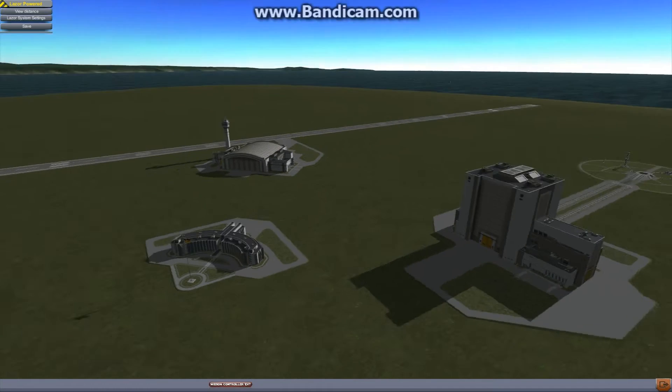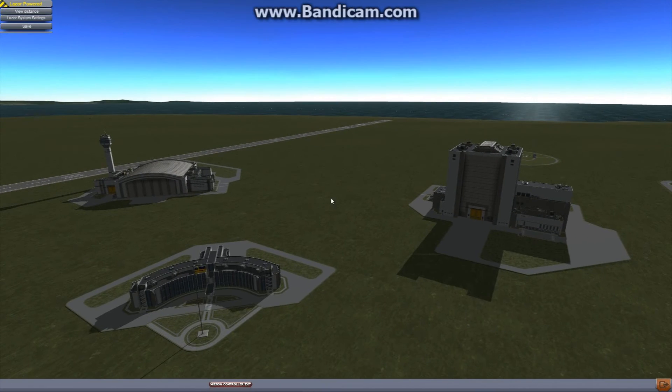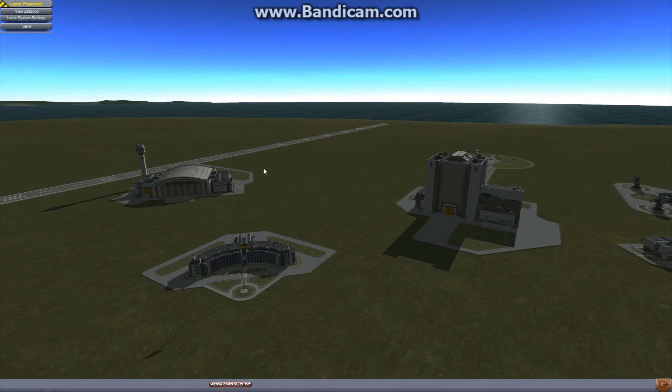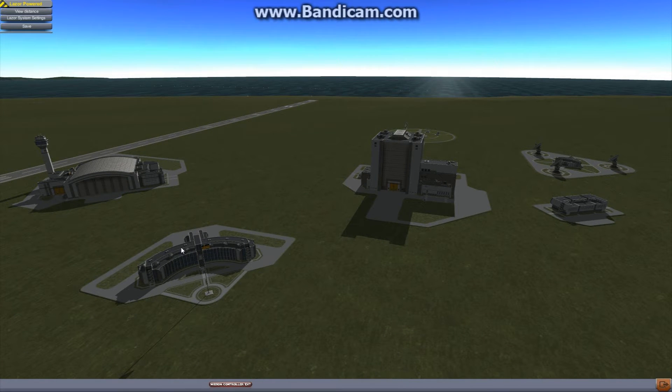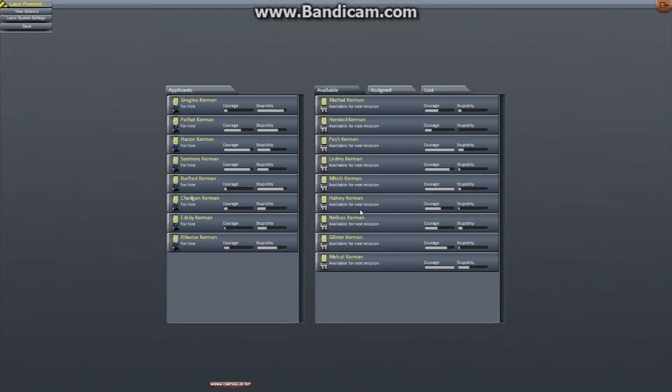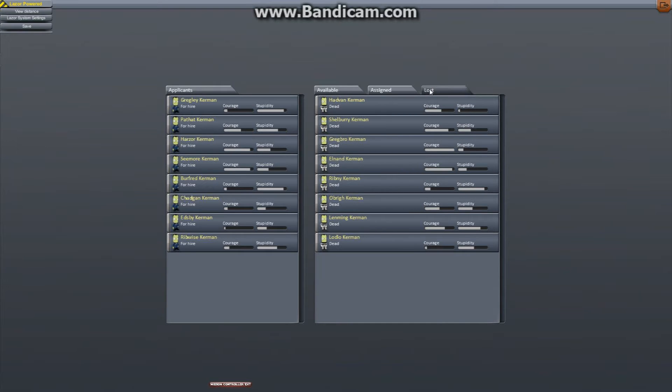Here you can see the flag of the Kerbal Space Program. The way I have it set up is every few months, a new country in Kerbal will come in and put a new flag, so I have a whole bunch of ships in orbit with different flags. And occasionally I'll use a different flag even though KSP is held by a different country. These guys are mainly either on the moon base or on the station around Kerbin, and these guys died valiantly for Kerbal Kind.